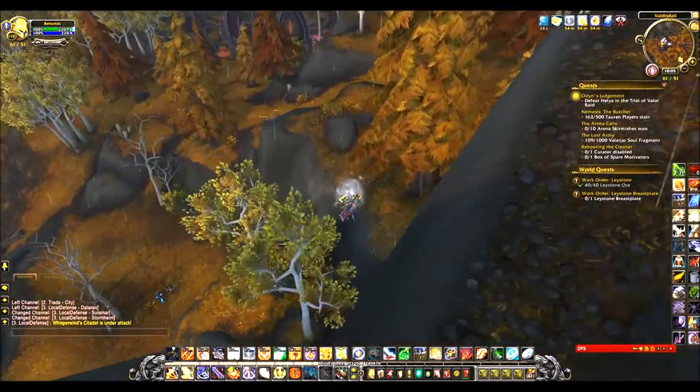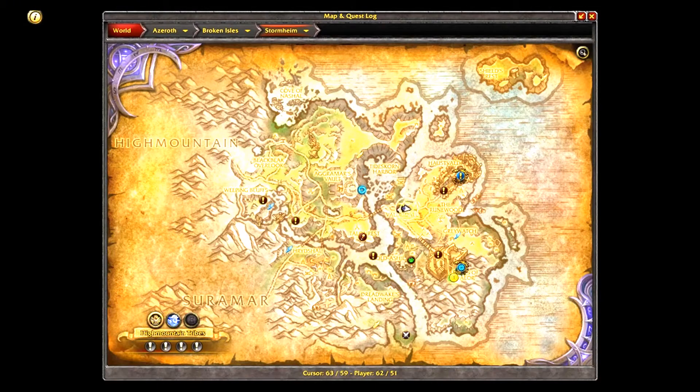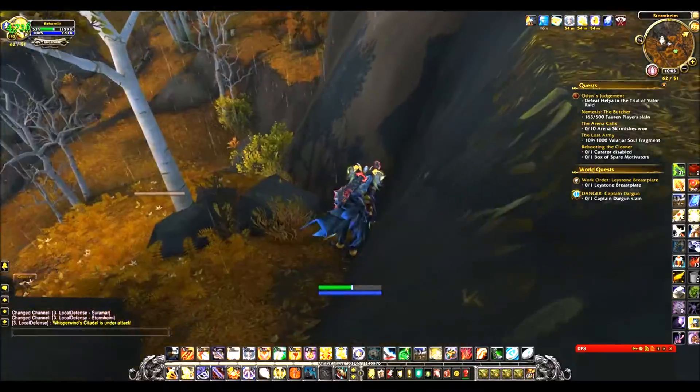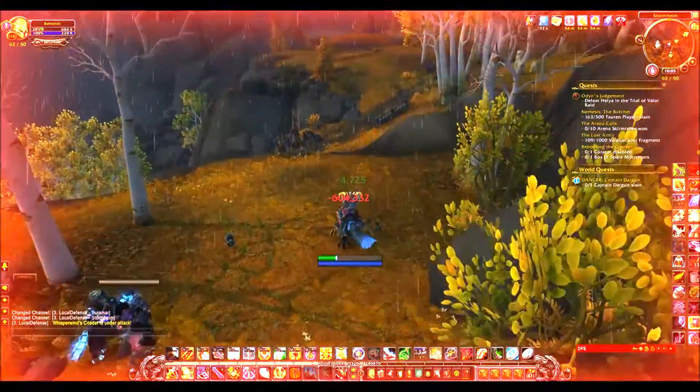You're gonna fly to Valestal — it will be the closest flight path in Stormheim. You don't have to jump down to your death like I did, but that's just the way I chose to go. You're basically going to where the Helheim portal is.